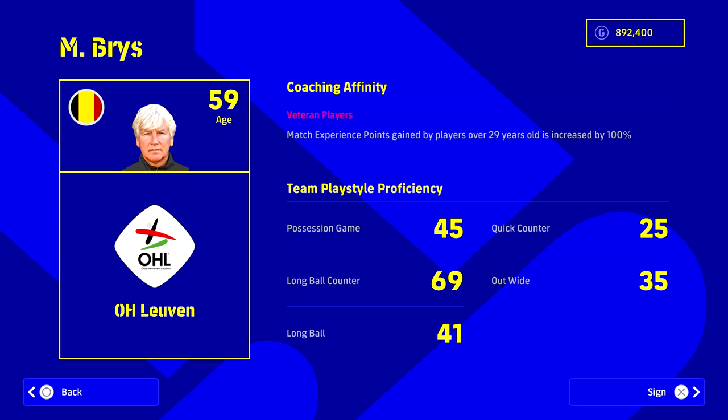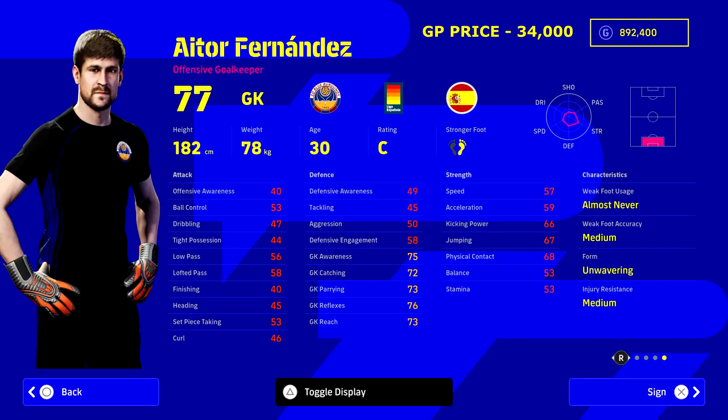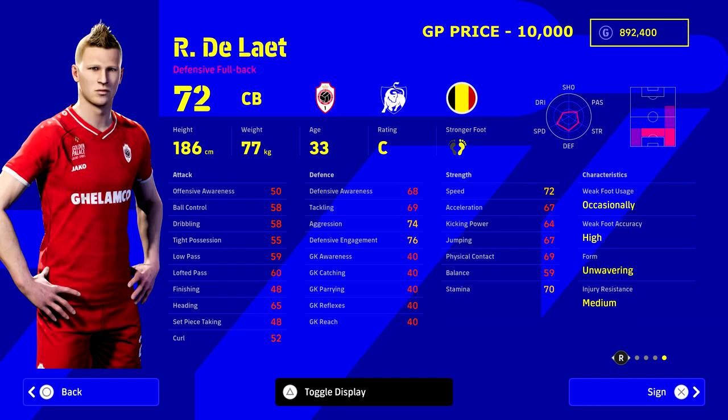We're going to be playing with this manager here - Bryce or Breeze from Louisville in the Jupiter League. He's got long ball counter and he's going to be matched up with veteran players, so any player over the age of 29 is going to get an experience points boost of 100, which is really nice. Most players are going to start us off. For goalkeeper we've got Fernandez - he's got wavering form but really solid stats. Look at his reflexes. When looking at a goalkeeper you need reflexes and awareness - that's probably everything. Speed and jump don't really matter as much.